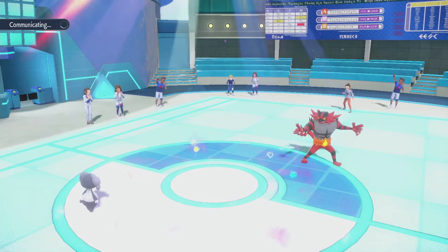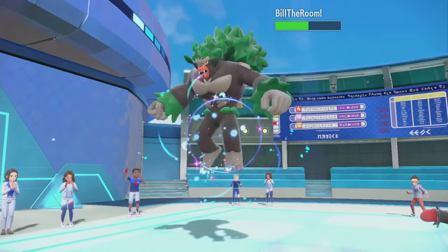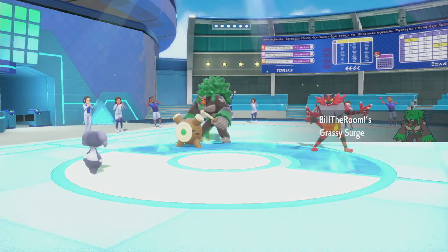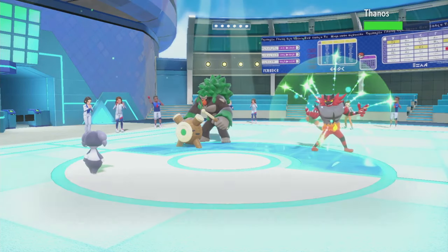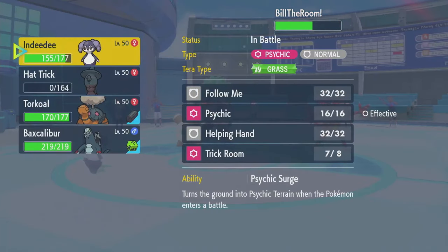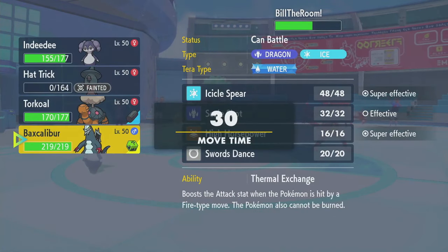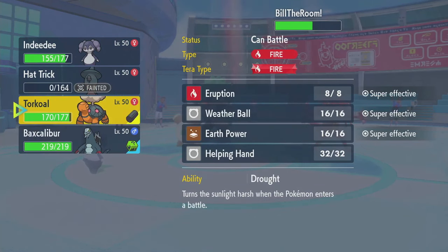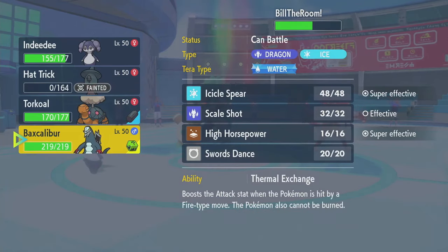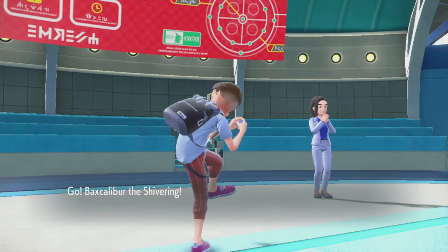Dazzling Gleam, Dazzling Gleam, Psychic. Let me check these Trick Room turns - two turns remain. Torkoal would be getting faked out, so would Bax. I'll send in Bax because... this is a tough match. Was I at least right on the Trick Room turns? Yeah, we've got two whole turns of Trick Room left. Swapping in Dragon Dance into Torkoal might be too obvious, so I don't want to do that.